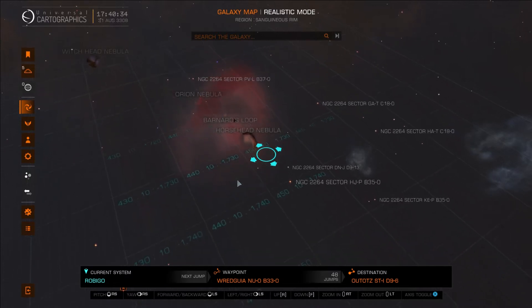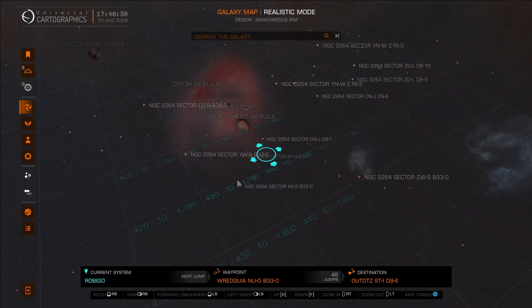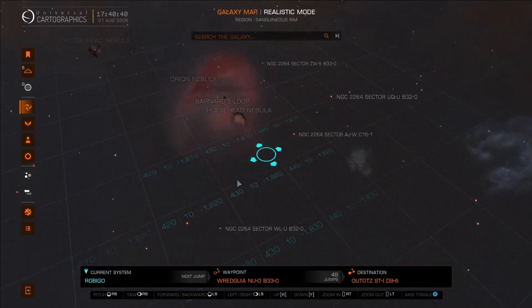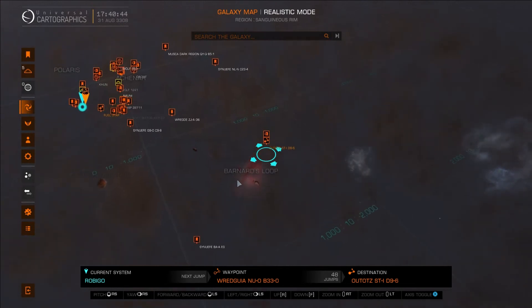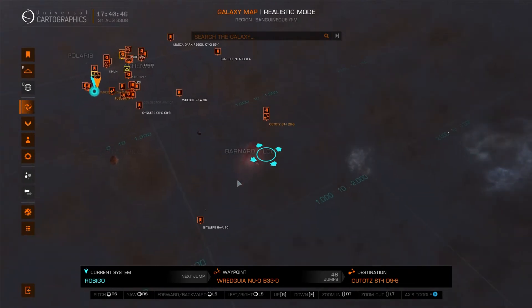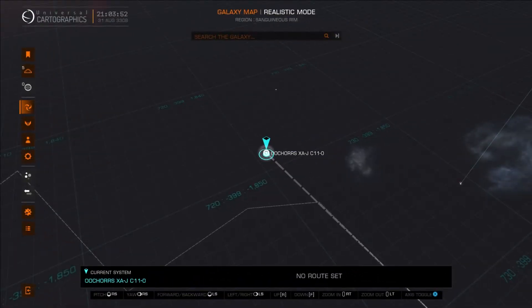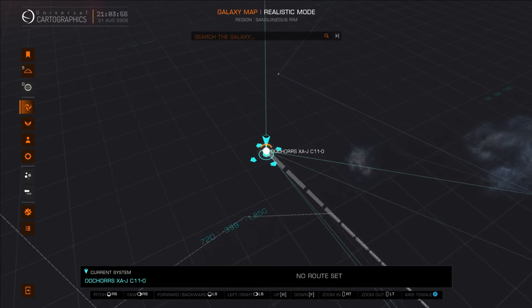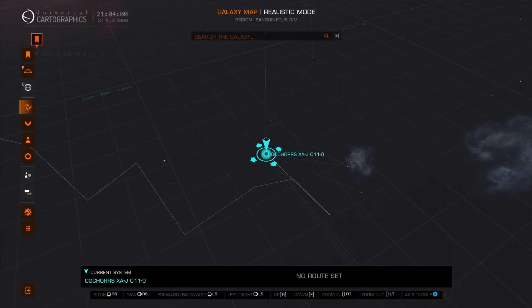A lot of this region is locked, so to get to the location it's quite tricky because you've got to plot around it if you're not using a carrier. I wasn't — I was just using an Asp Explorer — so I had to plot my route carefully. You can't just auto-plot straight to the area. I viewed this anomaly from two different places. This is one location, Ochoas I think you pronounce it, and there are quite a few of the Ochoas places that you can see there. It's a substantial trip from where I was.